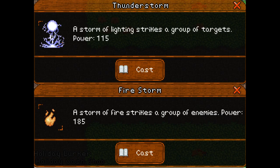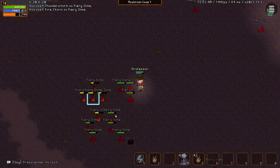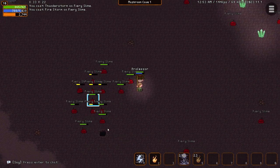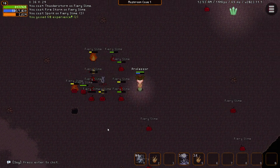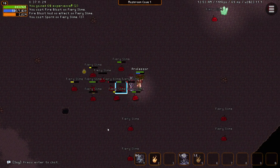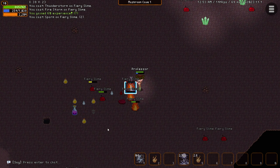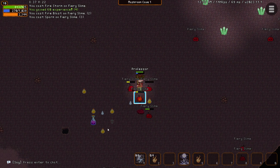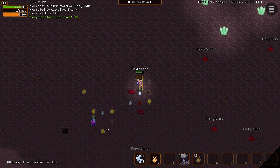Thunderstorm and Firestorm are your first two AoE spells and can deal lots of damage when hitting herds of enemies. Note that it will be difficult to cast all of your spells at level 10 as your wisdom stat is still relatively low and you will likely run out of MP. However, your stats increase with each level up naturally and after a few levels you will be able to cast them more effectively. I also suggest that you look out for gear with high wisdom, as this will help you deal more damage by allowing you to cast your spells more often.